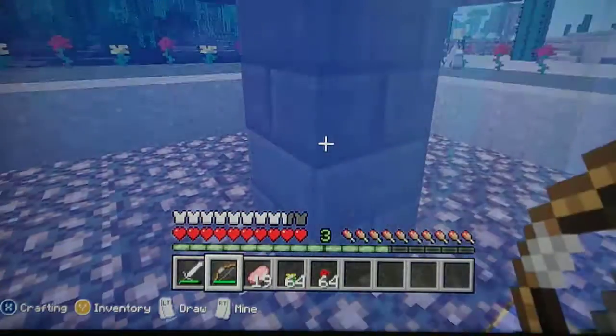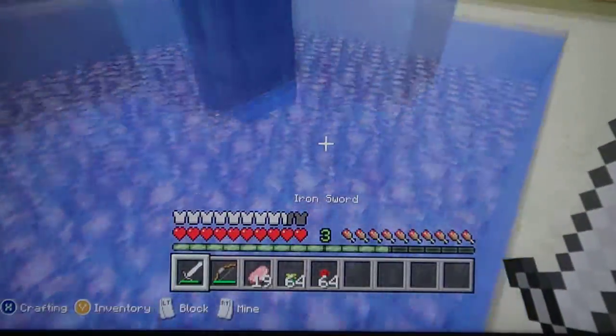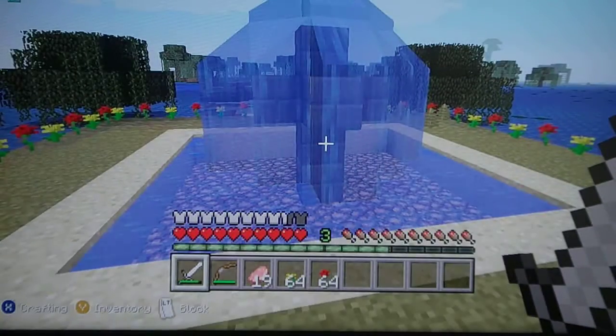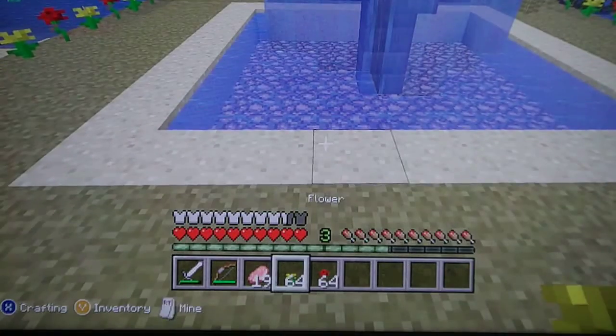I put glowstone at the bottom so you have light during the night, and you can just sit out there instead of having to deal with the dark. It's not dark so you don't have zombies spawning. I have a castle and creepers don't come.